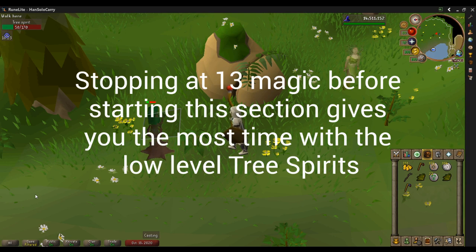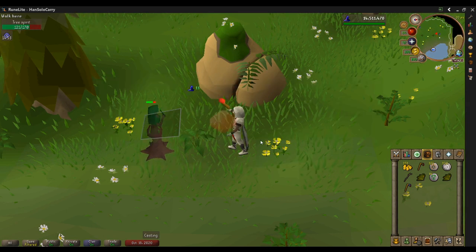See how long this is taking. The tree spirits — the first level of them are going to have 25 HP, and the second level are going to have 40 HP. Both of those are less than a quarter of how much I'm hitting. The lowest level ones are almost a sixth. So you'll get way more drops than I'm getting here.